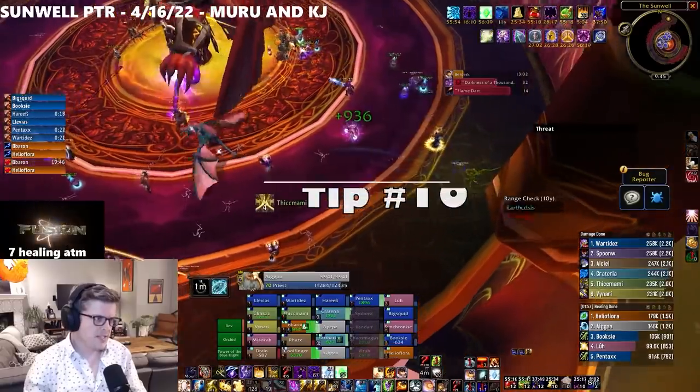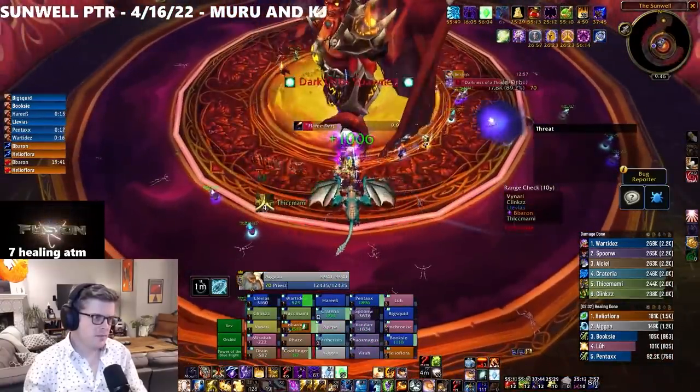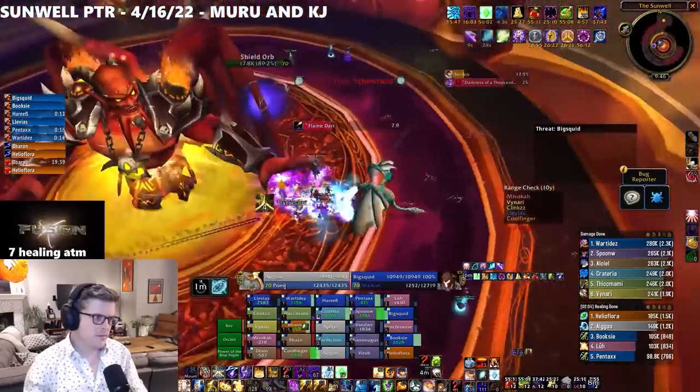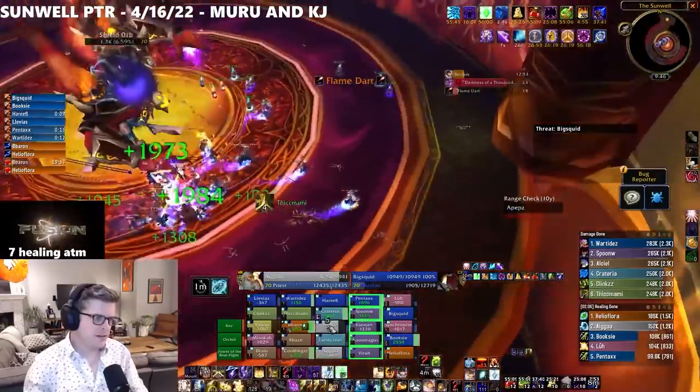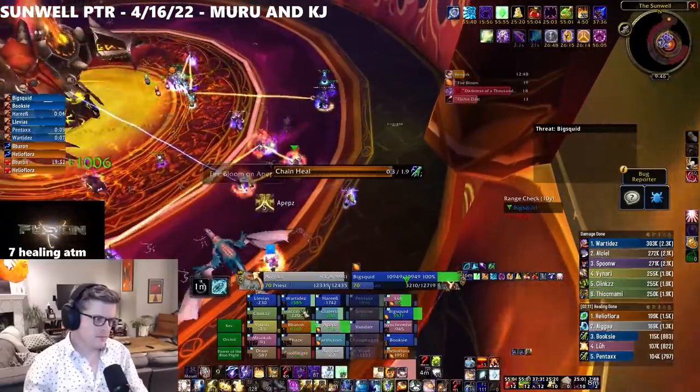And finally, number 10: on Kil'jaeden, if you're quick about it, you can stack, buff the raid with haste, and then re-spread between the Darkness of a Thousand Souls casts. This really increases your raid's DPS, lowers damage taken, and speeds up the encounter tremendously.